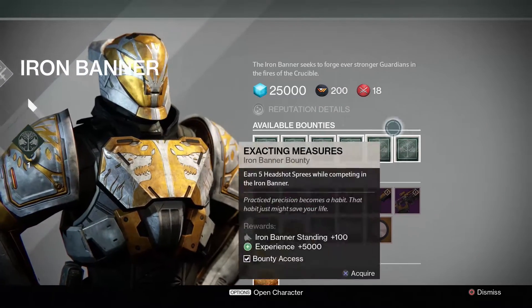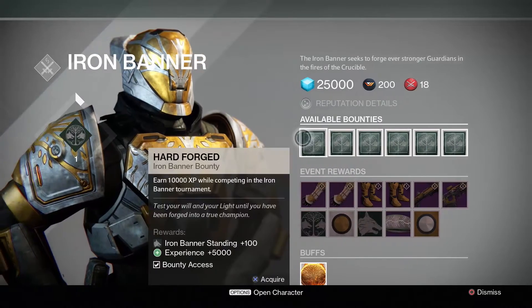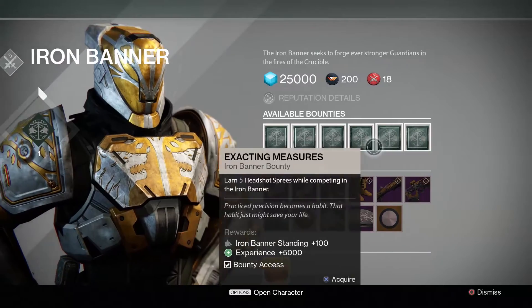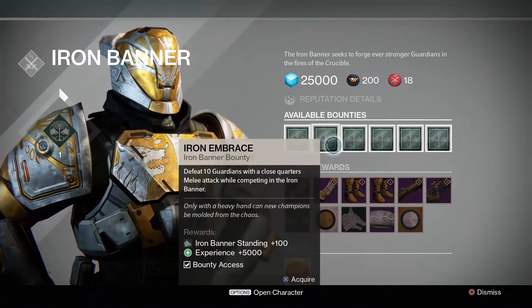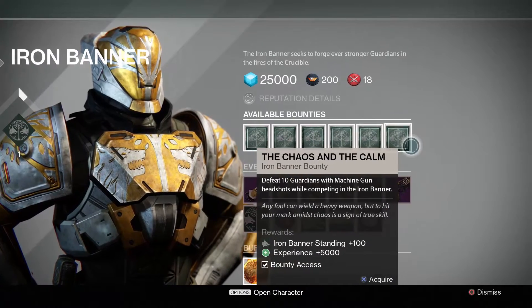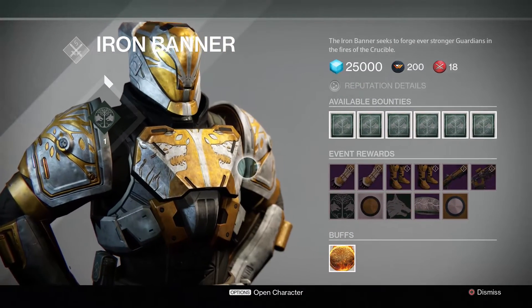So you can see here we have available bounties — of course these come every time — and you can get more Iron Banner standing with all of these bounties. We have Hard Forged, Iron Embrace, Iron Wrath, Focused Aggression, Exacting Measures, and Chaos and the Calm, and all that's for the first day.